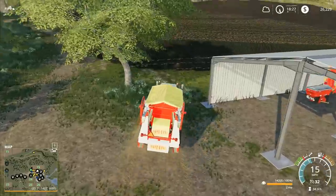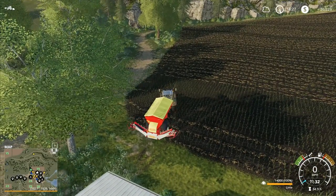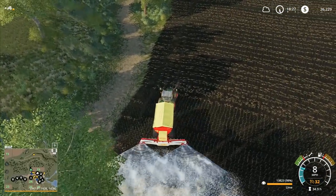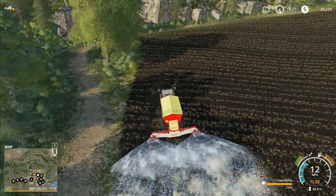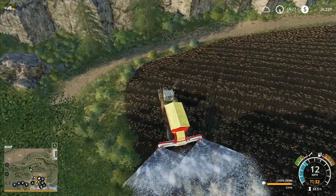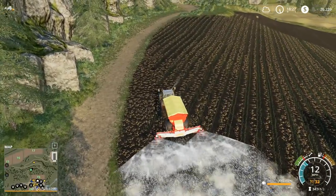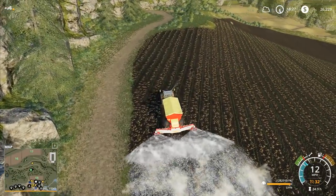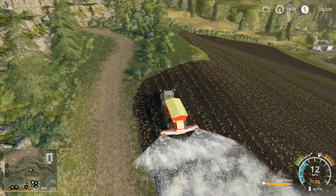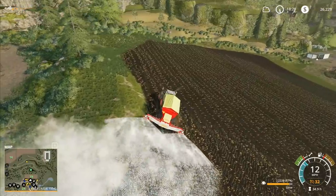We come up through here and need to get this lime spread out. We'll do once around the edge and hopefully the hired help will do the rest. With the ordinary fertilizer you can get away with staying still a little bit, but with this one you absolutely cannot - it just doesn't work. There is that one tree in the way which might cause us a little trouble - we may have to do another tidy-up pass afterwards. This field is always a little bit awkward.